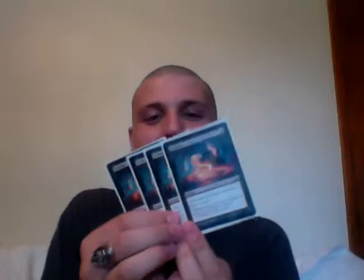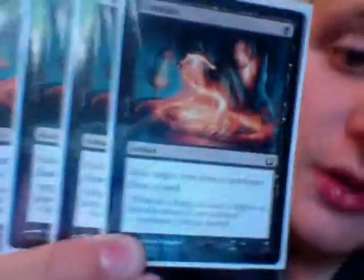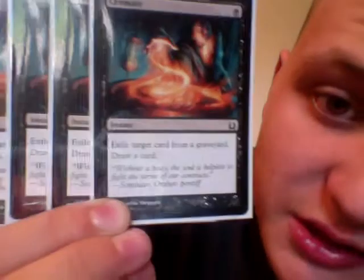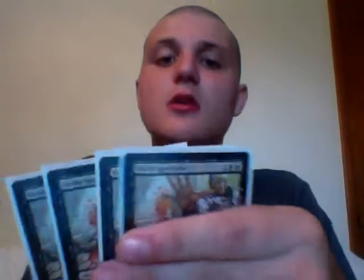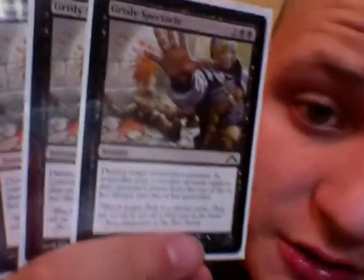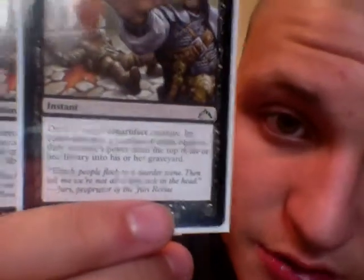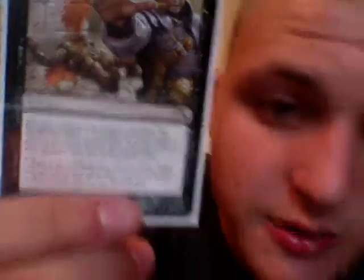He has 4 Cremate — 1 black instant — exile target card from a graveyard and draw a card. So they can't come back, pretty much. He has 4 Grisly Spectacle — 4 drop, 2 black and 2 colorless — destroy target non-artifact creature. Its controller puts a number of cards equal to that creature's power from the top of his or her library into his or her graveyard.